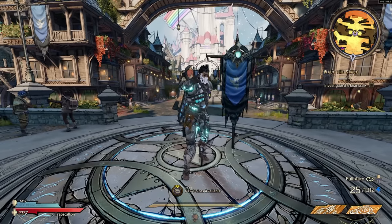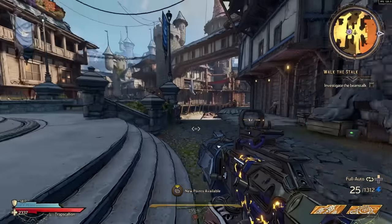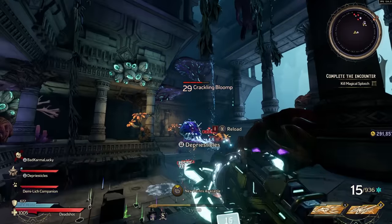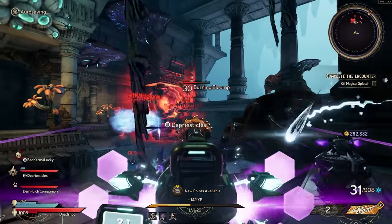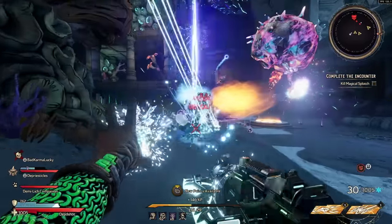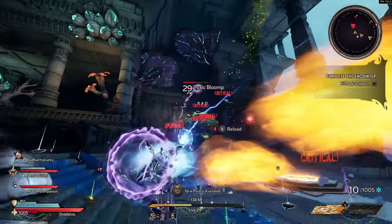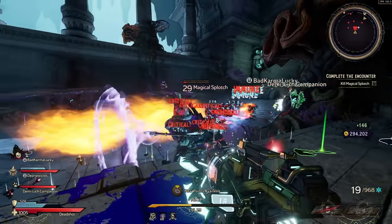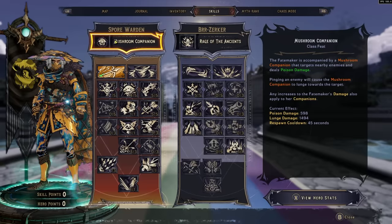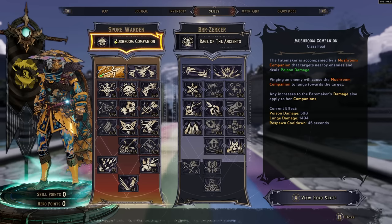What is up guys. Today we're going over which class is right for you in Wonderlands. I have now played all of the classes at level 40, Chaos Level 20, and I want to talk about the pros and cons of each class, their synergies, and give you a tier list of what I think is the strongest and weakest class in Wonderlands.